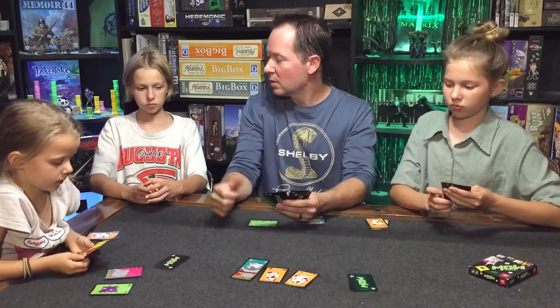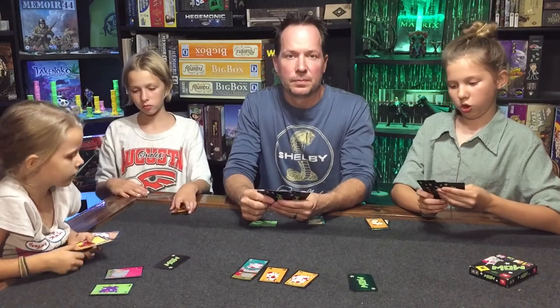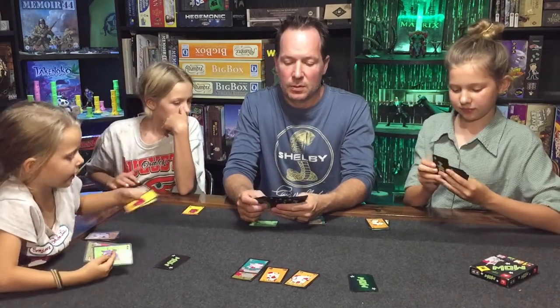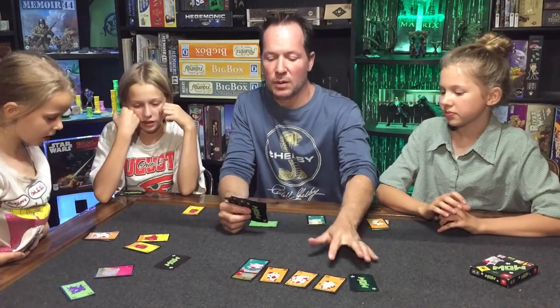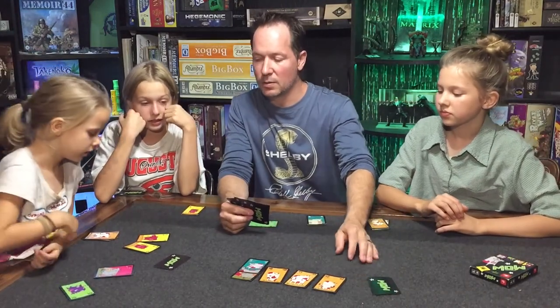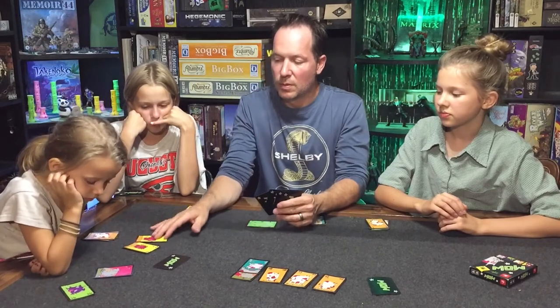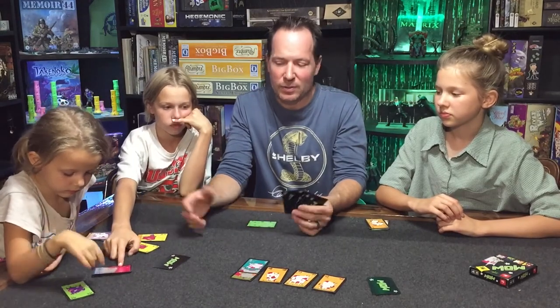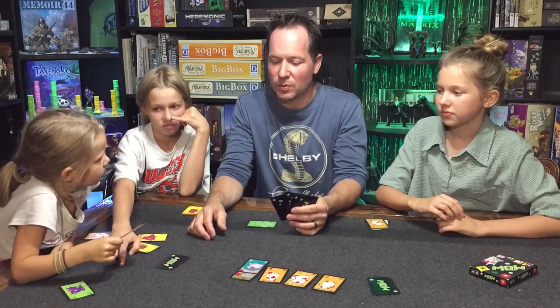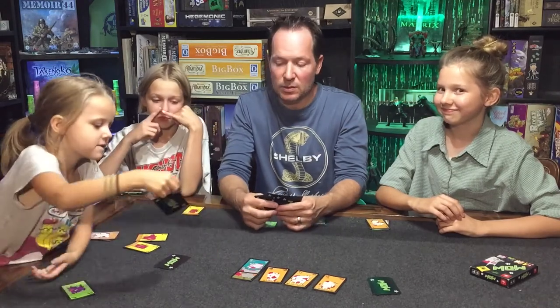Merit plays a 12. Scarlet, your turn — either higher than a twelve or lower than a nine. Eight! It says seven to ninety-nine for ages, but Scarlet's five — she's good to play. She's been playing since she was four. Eight's a good one, gets rid of a lot of flies. She's got her cards face up, which is no big deal — she doesn't mind a little help.